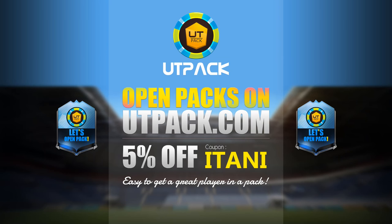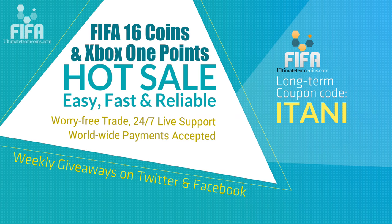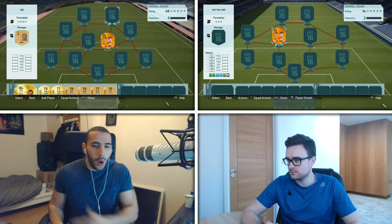If you're looking for a brand new cheap and reliable pack website, make sure you check out utpac.com — their link will be in the description. Use the code 'itani' to get 5% off. Or if you're looking for a cheap and reliable place to get your FIFA 16 Ultimate Team coins, check the link in the description and use the code 'itani' to get 5% off.